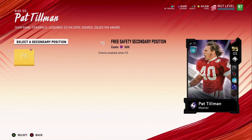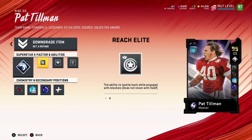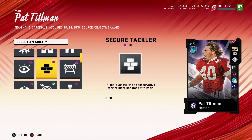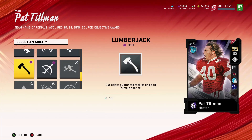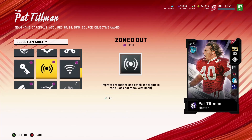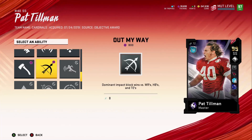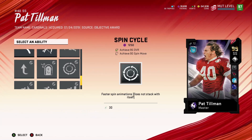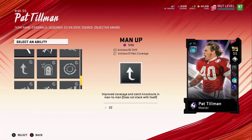So this is Pat Tillman — he's a free safety. He has the Enforcer X-Factor. He also has Universal Coverage, but to be honest when I had it on Deion Sanders it really didn't do much. He has Zoned Out and a few other abilities on there but they're not even active right now. I'm not sure why they'd add those if you can't even get them.